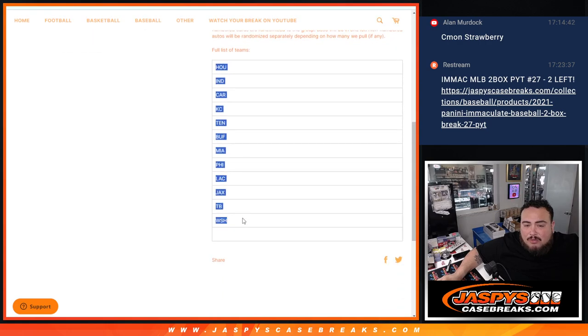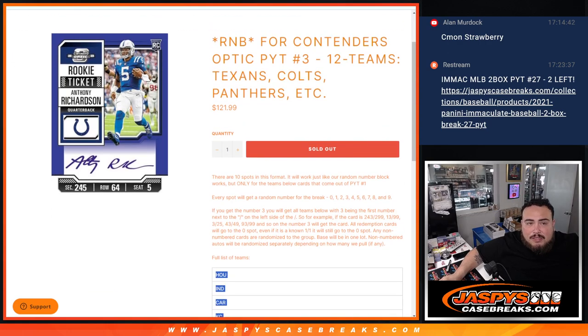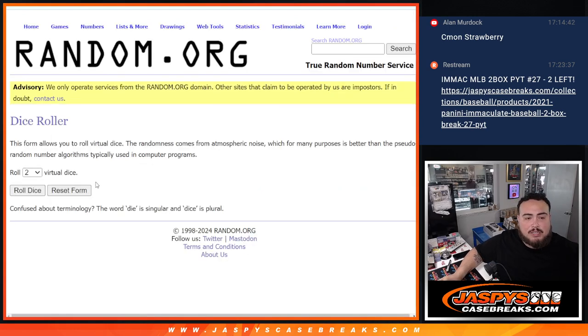Those are the teams from Houston all the way down to Washington. You own a piece of those teams in break number 3. So let's roll the dice.